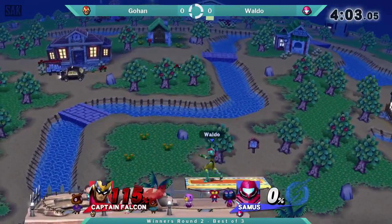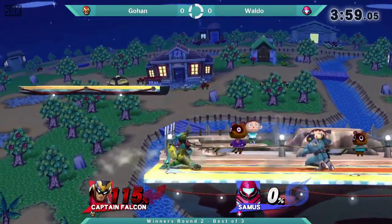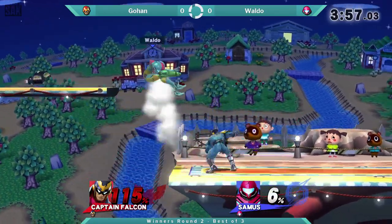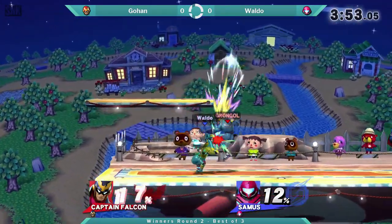Tech the down air into up B — that's a beautiful combo right there from Waldo. Good old down throw Nair from Captain Falcon there.